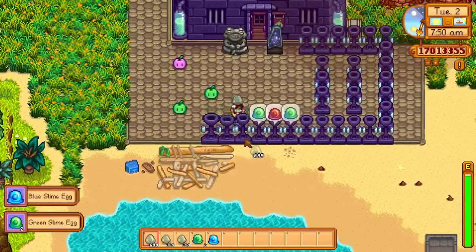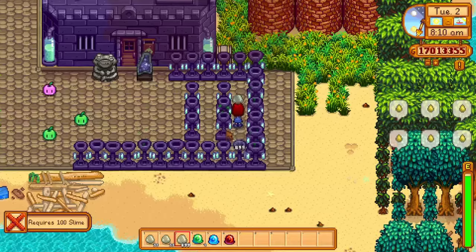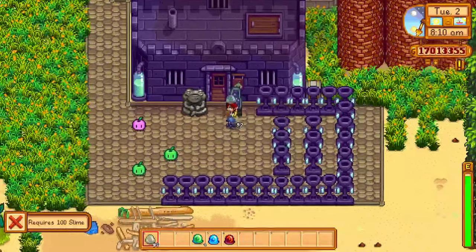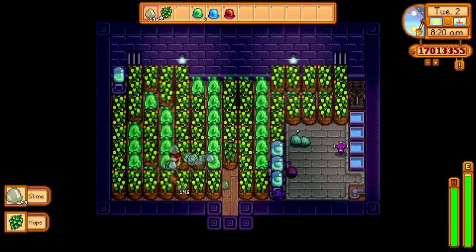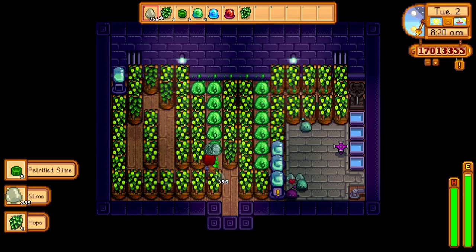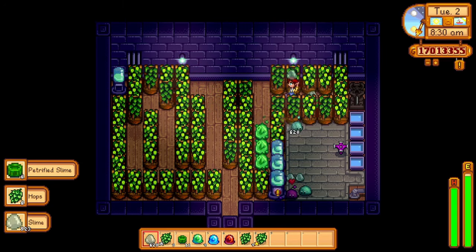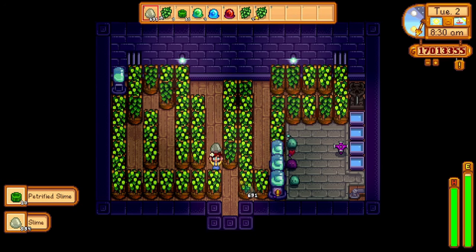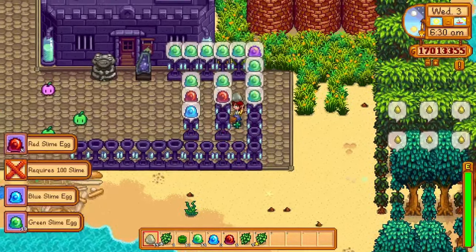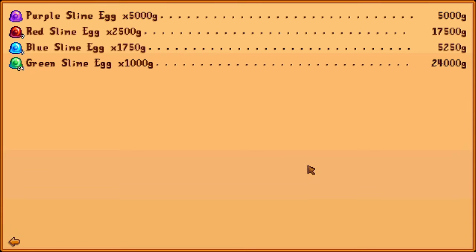Another machine people tend to overlook is the slime egg press and slimes in general. The slime press will create slime eggs for you and these can sell for a decent amount of gold. If you have a slime hutch with a bunch of slimes, you can stockpile tons of slime very easily, making you a decent amount of money with little to no effort. To use the slime egg press, place 100 slime into the egg press and after a single in-game day it will create a slime egg of a random color. Slime eggs can sell between 1000 and 5000 gold each. You unlock the recipe at level 8 combat and it requires 25 coal, 1 fire quartz, and 1 battery pack to craft.